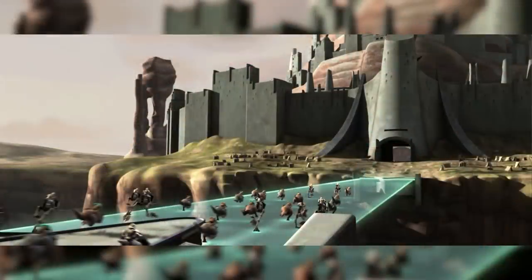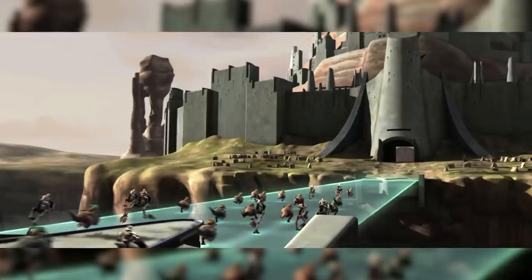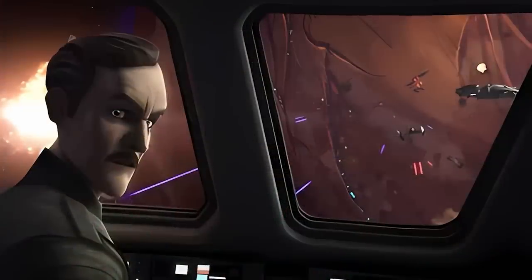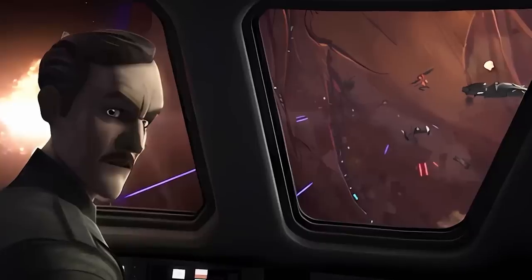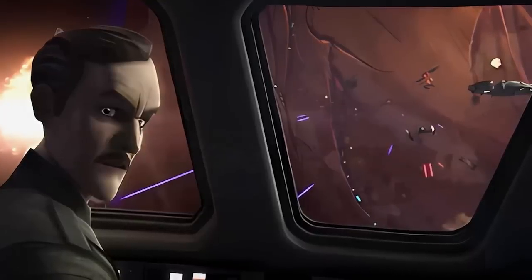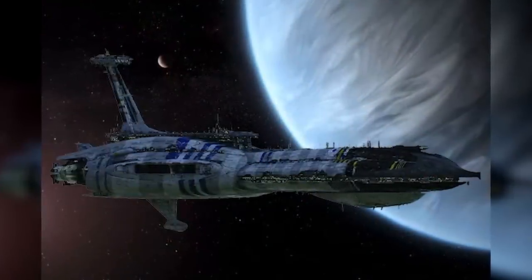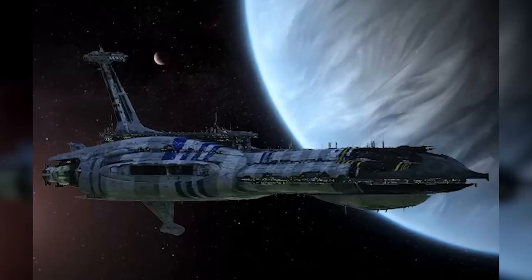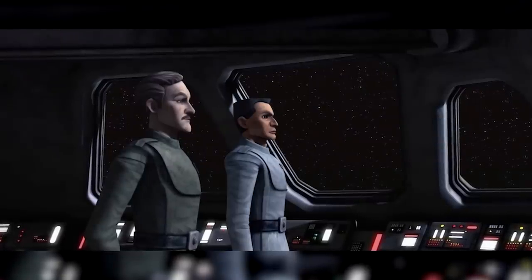Mace Windu and the bulk of the Republic's ground forces landed near Nabat and then pressed on toward the capital, Lessu, which Tambor had made his personal fortress. Meanwhile, the naval battle continued. Admiral Yularen resumed command of the Republic fleet, while Skywalker took his starfighter and joined Tano in leading Republic V-19 Torrent and Y-Wing squadrons against what was left of the Separatist blockade. But additional CIS naval forces joined the battle, including several Providence-class carrier-destroyers and Recusant-class light frigates, which brought additional Vulture droids, Rogue-class starfighters, and Hyena bombers. Republic forces were able to at least contain the Separatist reinforcements, preventing them from landing additional troops on Ryloth's surface.